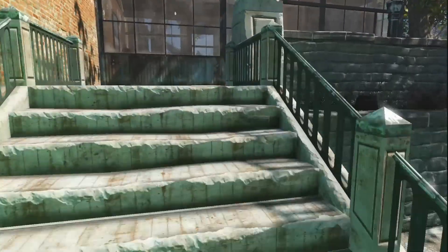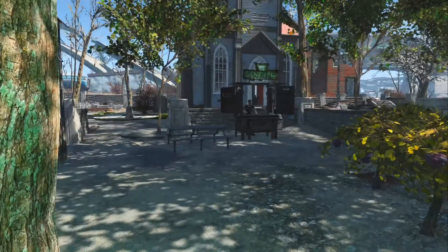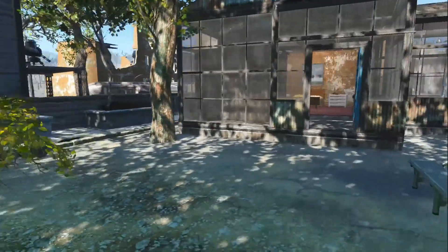And up these stairs is what is charitably called the main area. Here we've got some trees, a shop, and a small house.